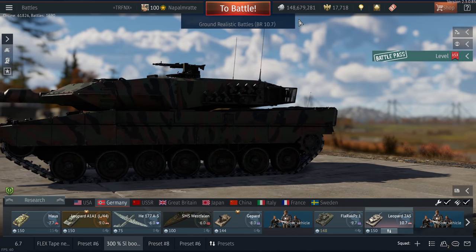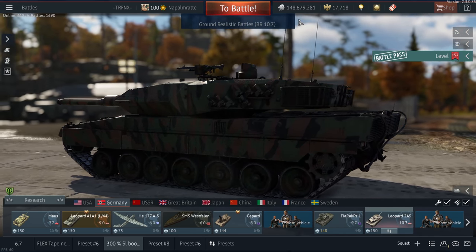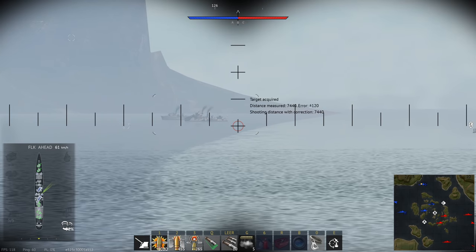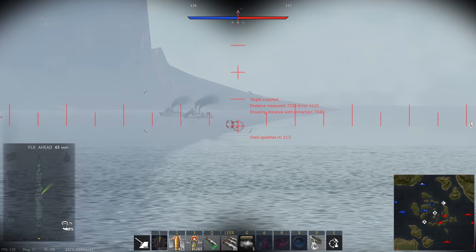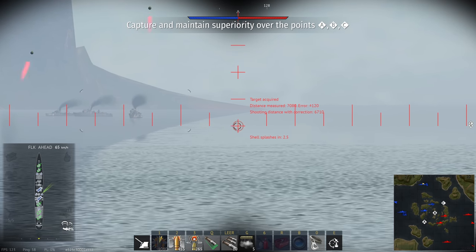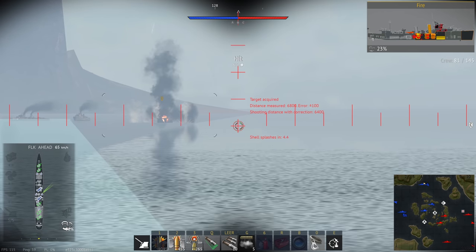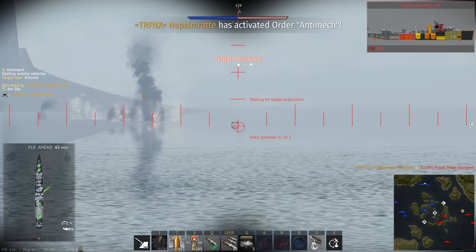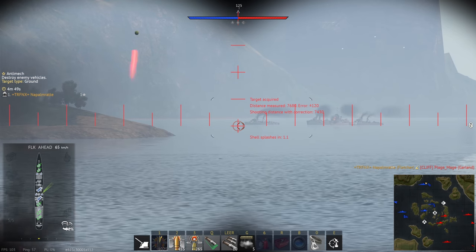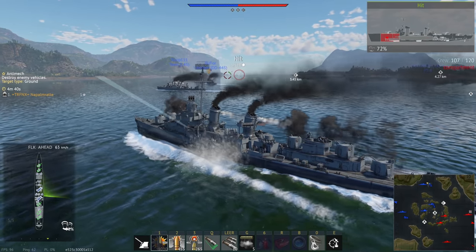Let's test all of this in a real battle I played a few hours ago. Here we are in the USS Cowell on the map Island Bay. I activated a 300% silver lion booster and immediately activated the anti-mech order. My aim was a bit rusty in this battle — the Cowell is a Fletcher-class destroyer and I just worked through them. Within moments I already had my first kill counted in the anti-mech order.